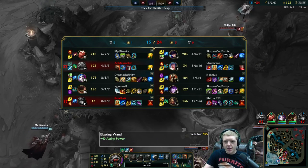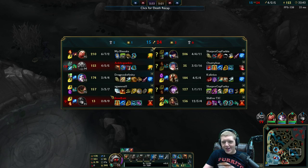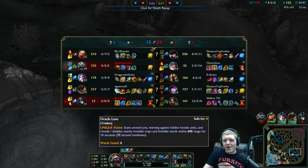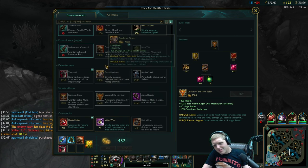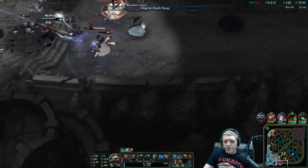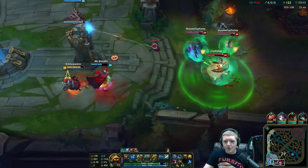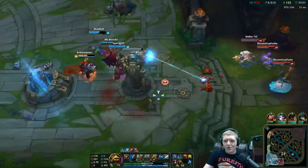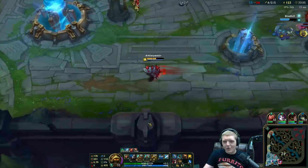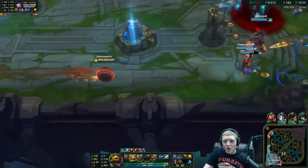Is he going for an Abyssal Scepter? I don't know if I agree with that on Malphite. While it is not bad, it's definitely not what he needs right now — he'd be much better off getting a Locket or just more health and armor. Abyssal Scepter isn't bad at all, but I personally feel you'd be better off with a different item. Unfortunately we cannot really defend everything very well right now. Wait — Pantheon isn't here, this would be our time to fight if there ever was one!